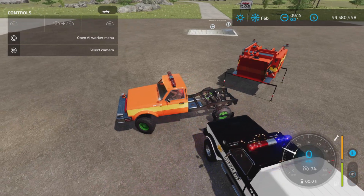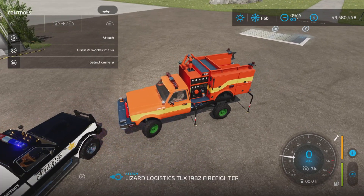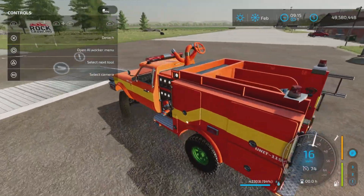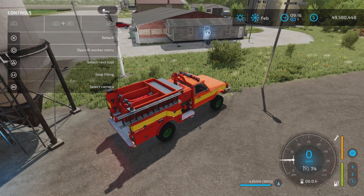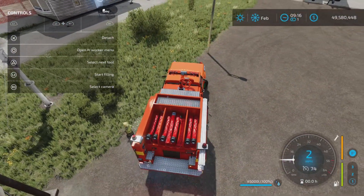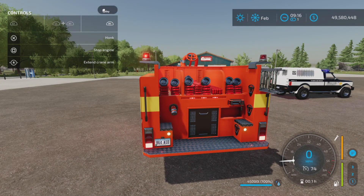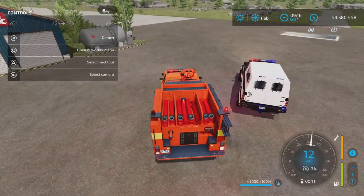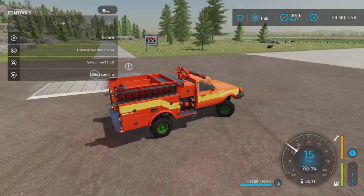Any of the open-back attachments will attach to this truck — you don't have to have the firefighter version. You can have the police version with a firefighter back. We've matched this one up with the orange and yellow stripes, and it's filled with water. You can fill it from a buy point or a fire hydrant. With the back attached, we have extra lights: running lights, signals, and reverse lights.